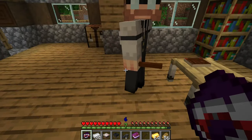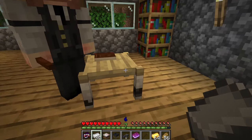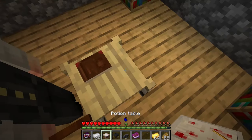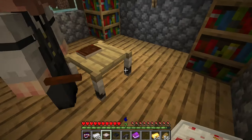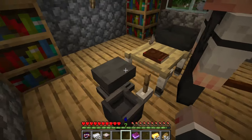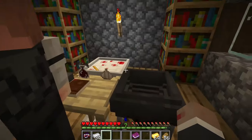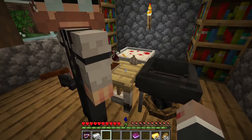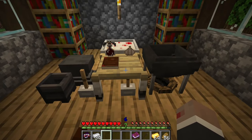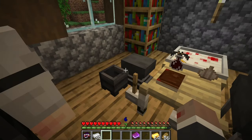One change introduced in Vampire 1.7 is that you will also have to upgrade your hunter table slightly for higher levels. To conduct advanced research you will have to place either a chemical cauldron, a hunter weapon table, or a potion table right adjacent to it. You will see these items popping up here and this will upgrade the table. For the highest hunter intel to reach level 14 you will need all 3 blocks.